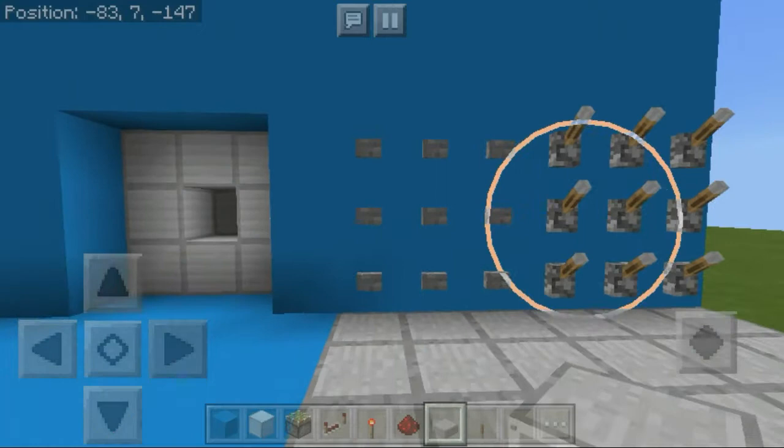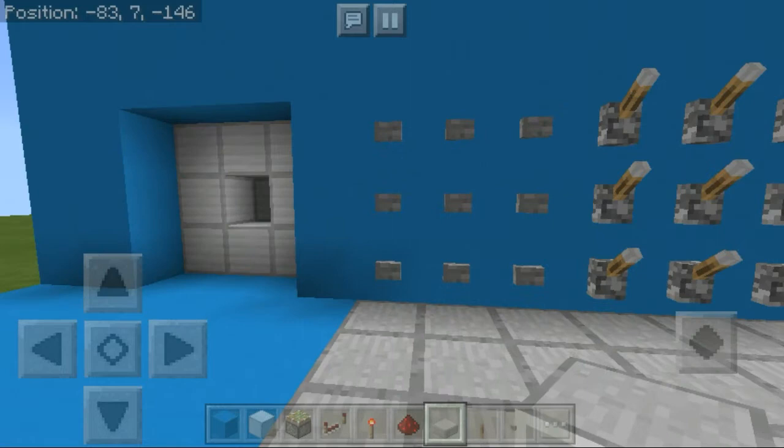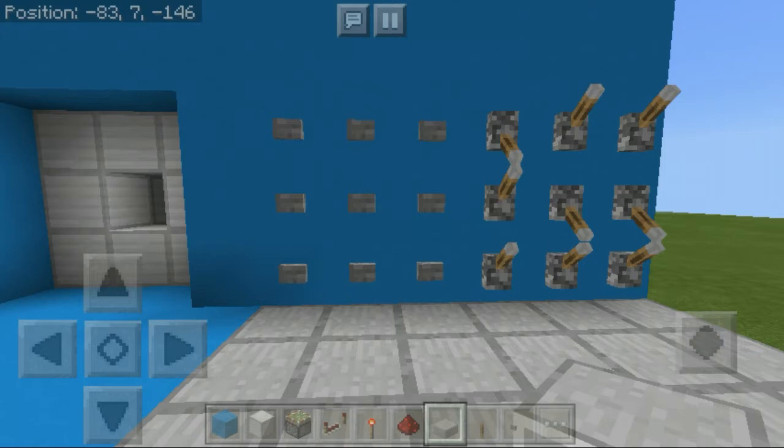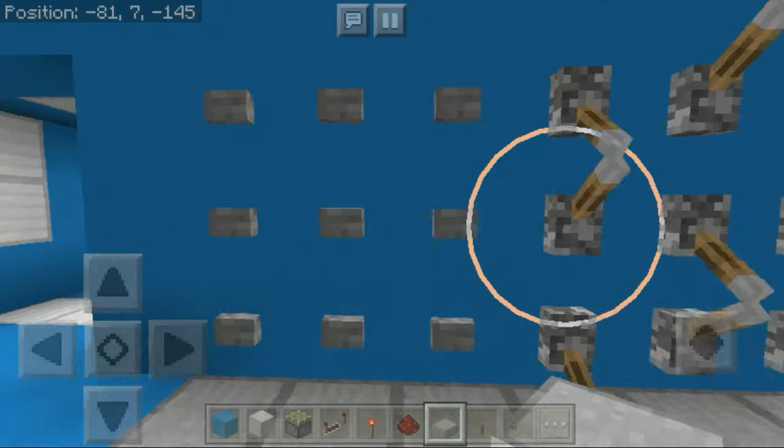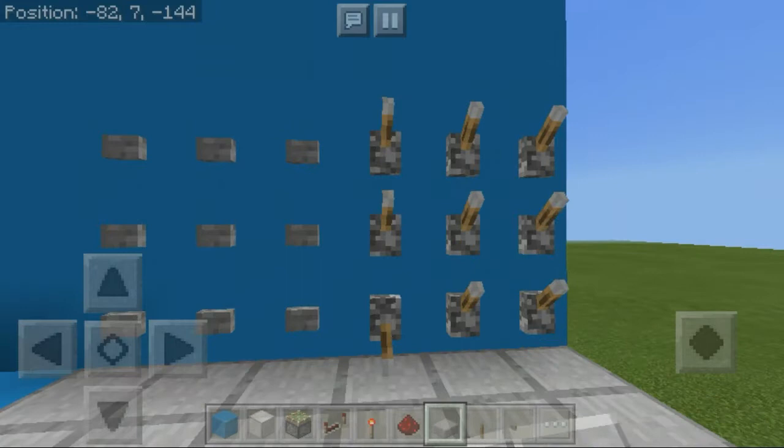Basically, if you just press a couple of the levers that's not going to work, because we need to insert the right combination — which in this case is this lever, these two in the middle, and this one last. That's going to open our wall door so we can go inside. When we want to close it, just one of those levers needs to be unpowered and that's going to shut the door.